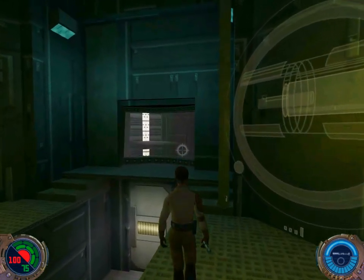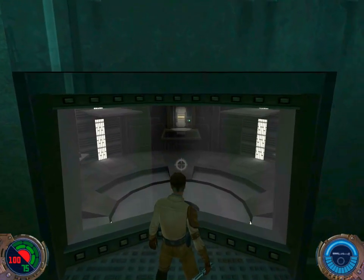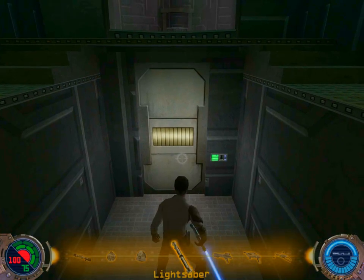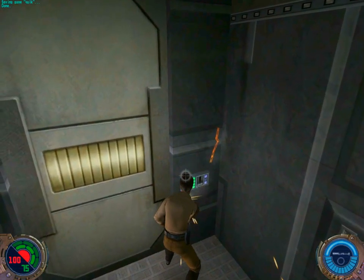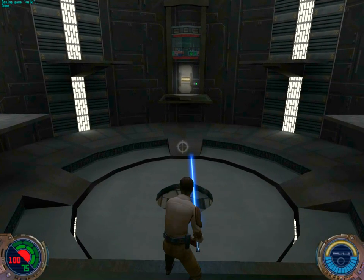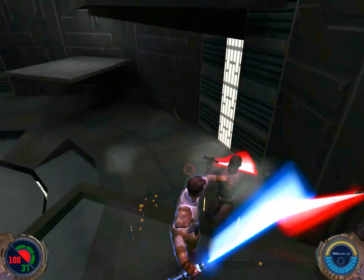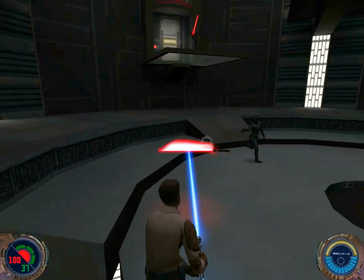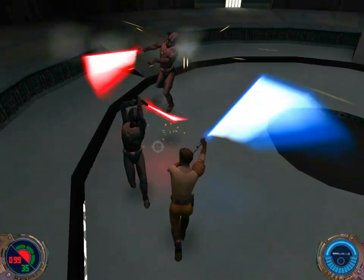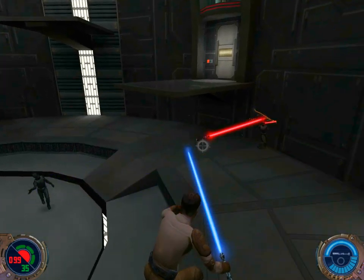This is not good. This looks like an arena — probably a sparring place for these guys. Kyle, what have you gotten yourself into? And they also seem to be cloaked. That's freaking amazing. And they have the strong style.